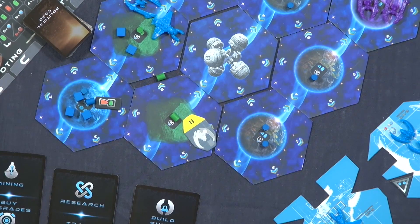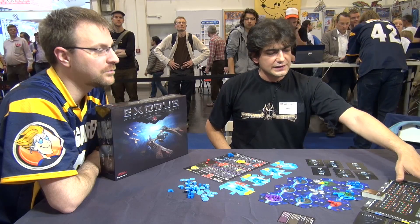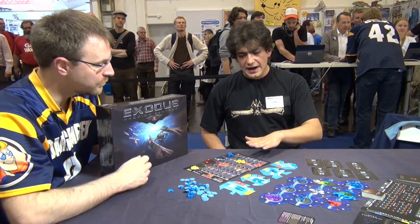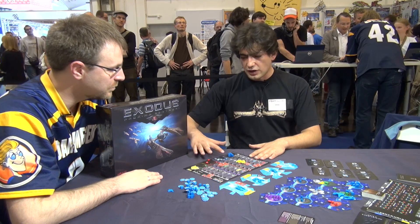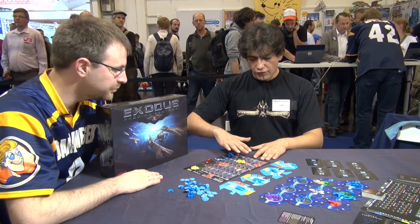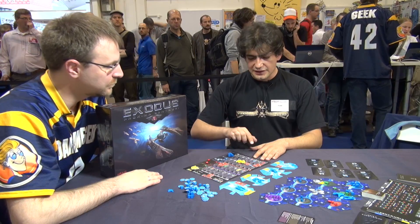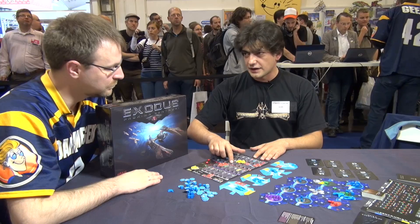There is a main board where you keep track of the turn, the victory points, and the trading phase. Each player has a player board where they keep track of their resources and the technology they research. There are four verticals of technology and three types: military technologies, civilian technologies, and transport technologies.